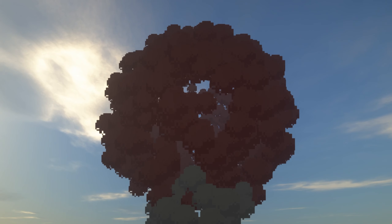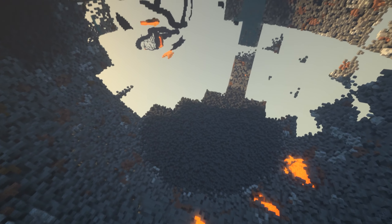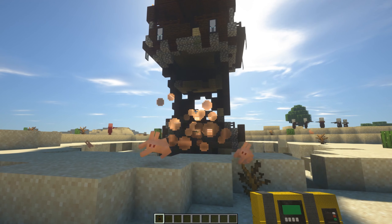There are a few guns too, which have different bullet types such as Piercing, Explosion and Anti-Gravity. There's also C4, which works the same as Rockets but can be activated with redstone.